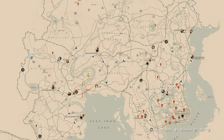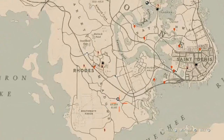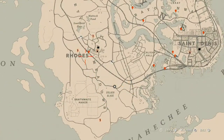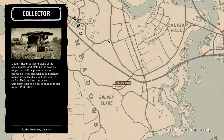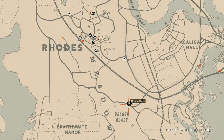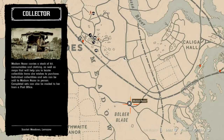Speaking of Madame Nazar, let's get her location today. She's down here in the Bolger Glade area, Scarlet Meadows area, right outside of Rhodes. How I personally get to her: fast travel to Rhodes and simply run down to her location. She will be here until 2 AM — that's Eastern Standard Time, New York time zone, East Coast time zone.